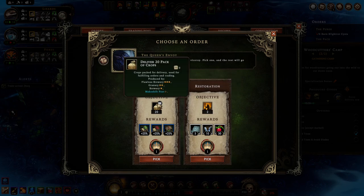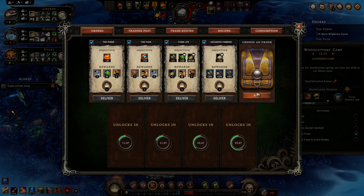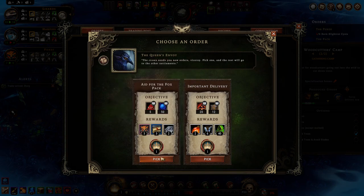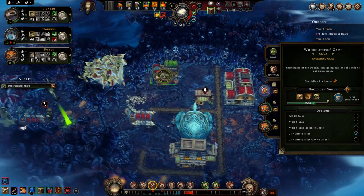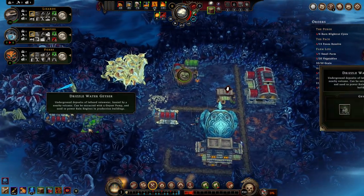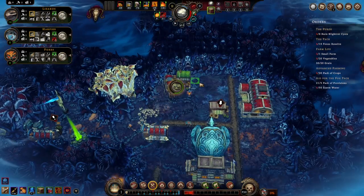If we deliver 20 packs of crops we get a better small farm — I like it. Packs, provisions, and stormwater. That is not going to be simple, but it's something we can count on happening — probably.